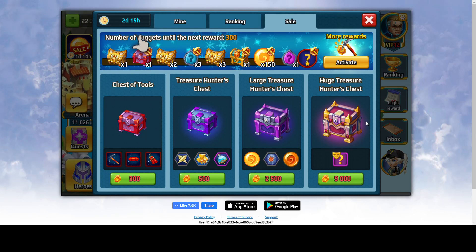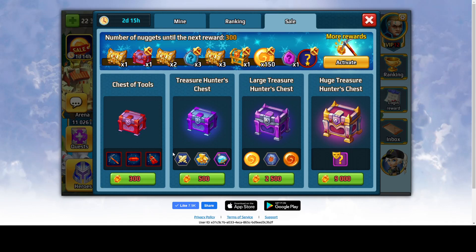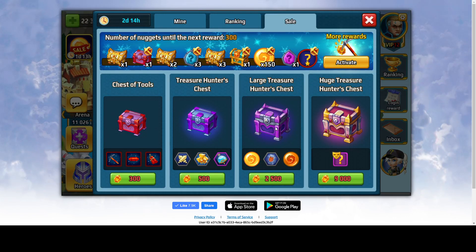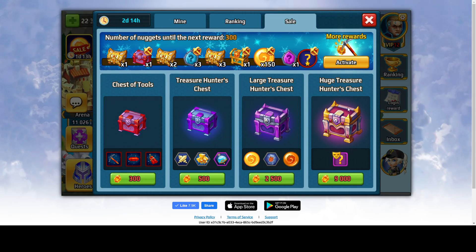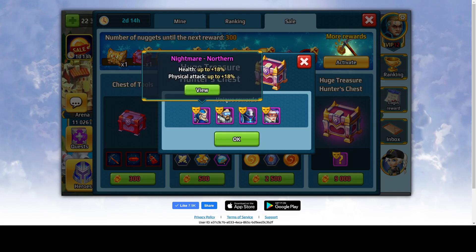With nuggets you can also buy chests. A chest of tools containing pickaxe, flare, and dynamite costs 300 nuggets. A treasure hunter chest has some random rewards — nothing spectacular, maybe 1000 elixirs which is a very good reward, and 30 attack points which is decent, for 500 nuggets. The large treasure hunter chest has unique rewards: 10 summoning stones, 15 legendary quantums, 60 regular quantums — a little better than the regular treasure hunter chest.